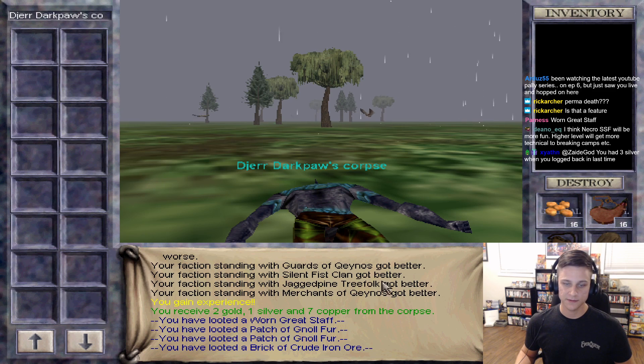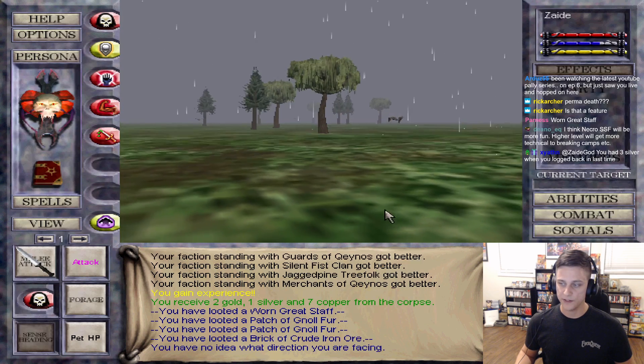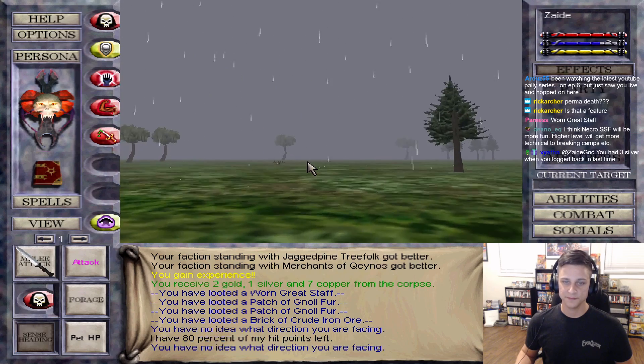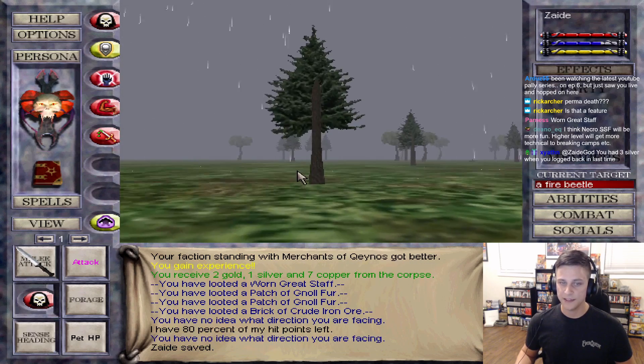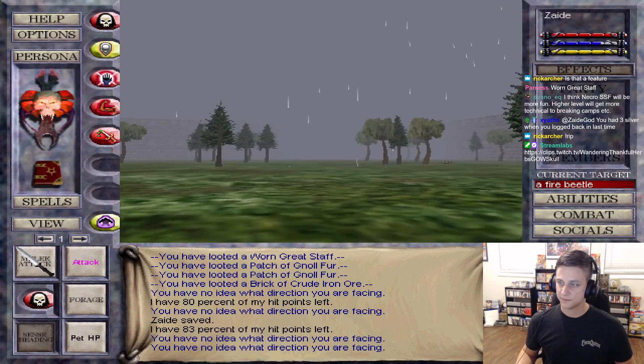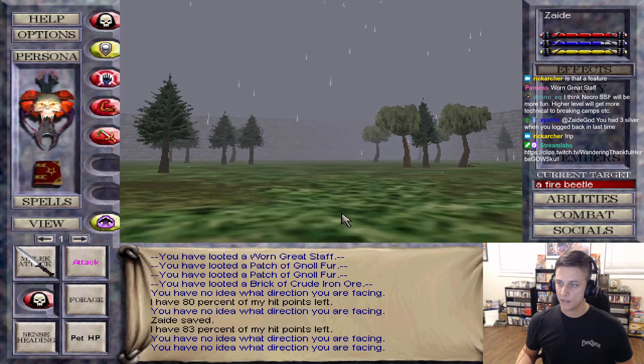We just got trolled with the Great Staff. I had three silver. Xyathen did the math - Detective Xyathen found out that I was wrong.